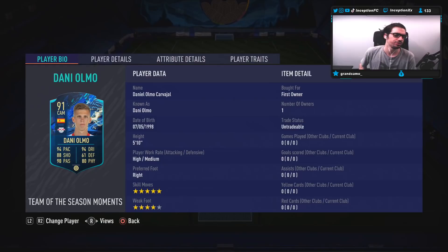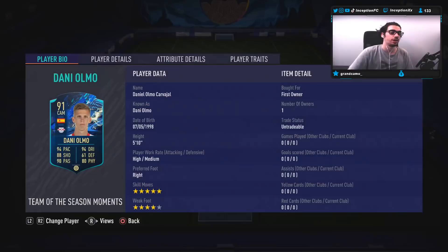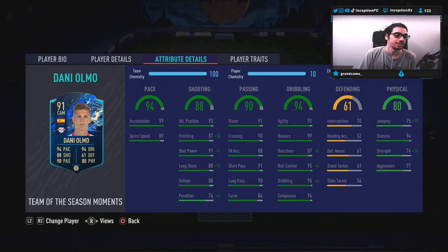We're taking a look at a card that is 5'10", high medium work rates, right-footed, 5-star skill with a 4-star weak foot. Player traits include outside foot shot trait and flare traits. The 5-star skill they actually gave this card is, in fact, an upgrade for him. If you take a look at his rare gold card, he's at a 4-star, so the fact that he is a 5-star skill move now is definitely a very nice thing to work with.